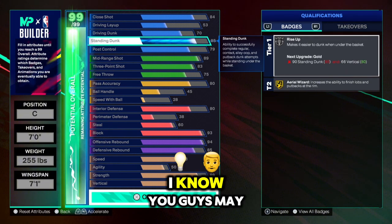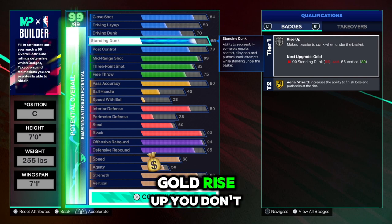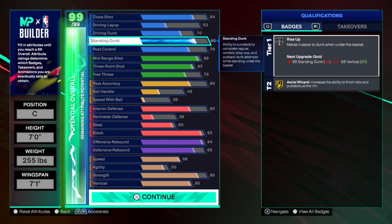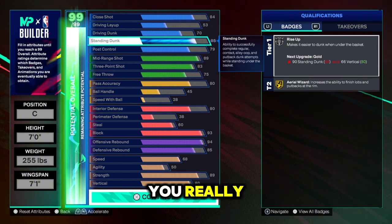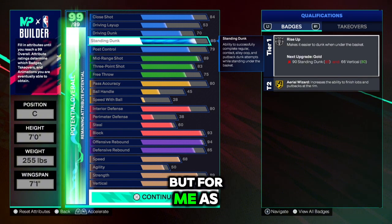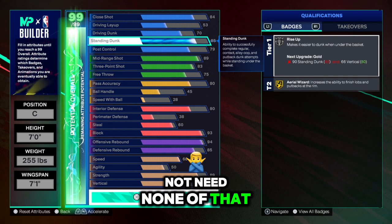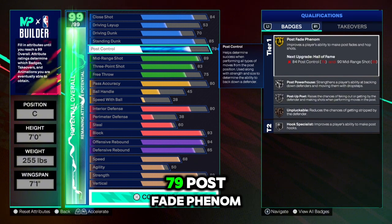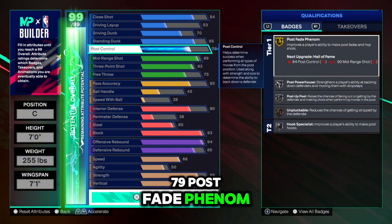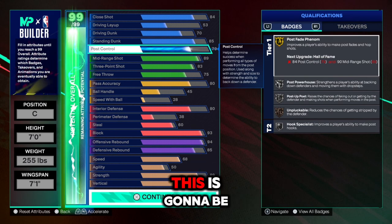I know you guys may say you don't get a gold Rise Up — you don't need it. You can get the gold Rise Up with your plus one if you really want it, but as you can see in those clips, I did not need none of that. For pulse control 79, post fade phenom — this is so important, guys. This is going to be a game changer.